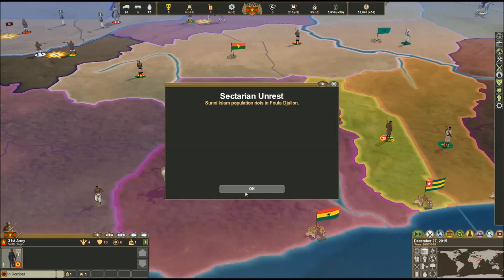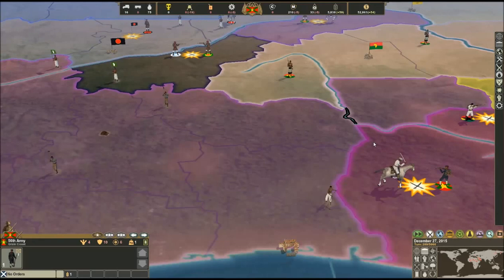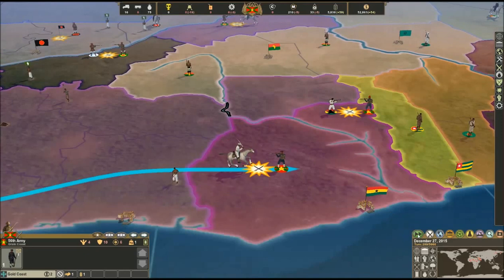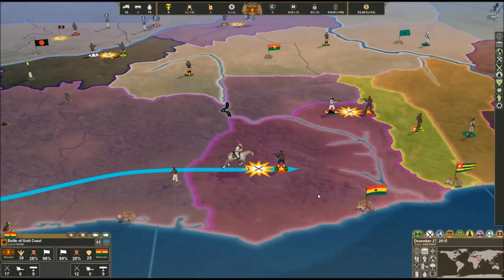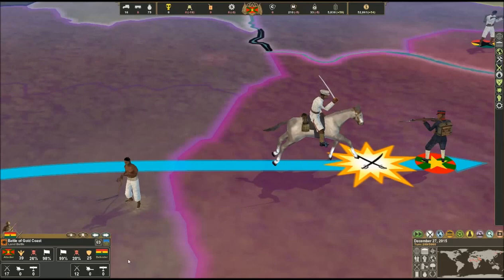There's sectarian unrest again - I'm not going to send any infantry over there because quite often it goes away by itself, and we've got a war going on. I promised I'd show you the nationalities for our country. First let me see how the battle is going: 17-12, that's a really even fight. It looks like we're taking slightly more casualties than the defender - 26 percent versus their 20 percent - but I still think we can win. Let's send in another infantry unit.